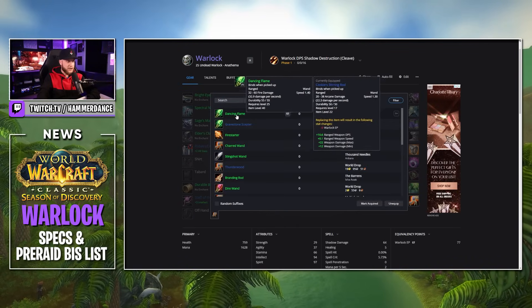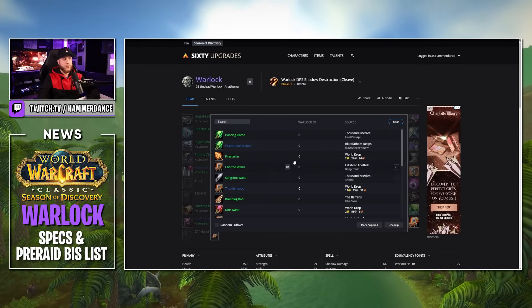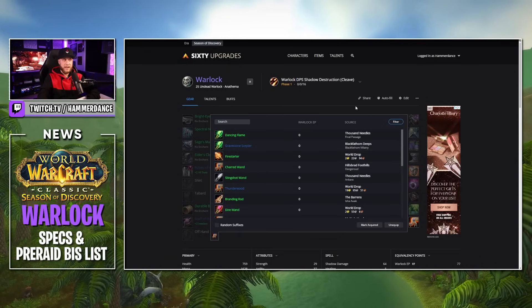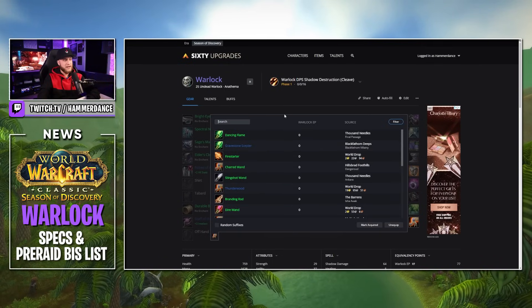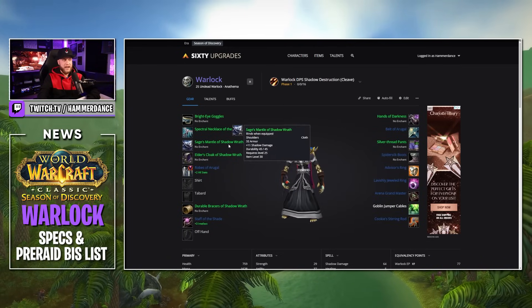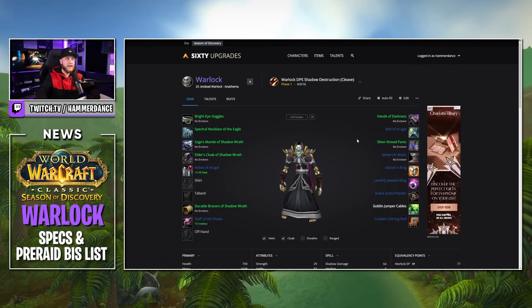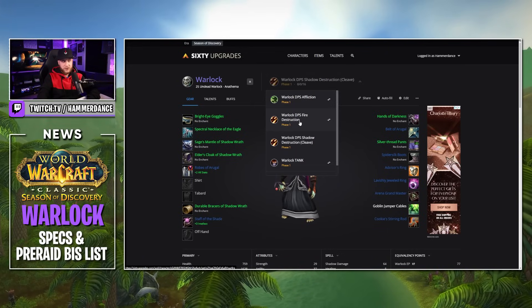For Wand, I have Cookie's Stirring Wand if you want to grab that from Deadmines. But you shouldn't be needing to wand too much when you're trying to DPS in this raid or these dungeons, simply because you're going to be able to Life Tap and you have that increased damage, so stuff is going to be dying fairly quick.